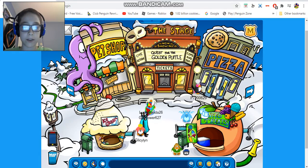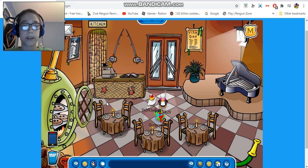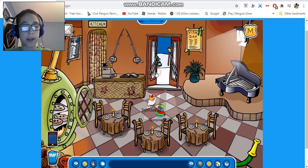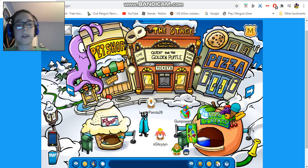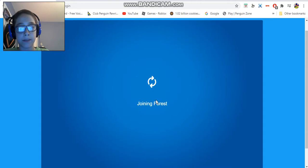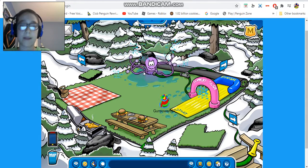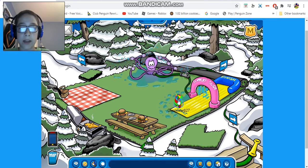I pretty much showed you guys the pizza parlor and the pet shop — the pet shop overflowing and the pizza parlor looking like a seafood restaurant. I showed you guys pretty much the plaza as well, but actually I didn't show you guys the park. I left off at the forest.